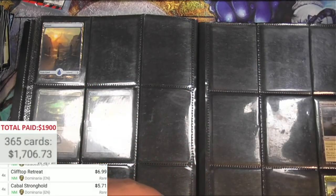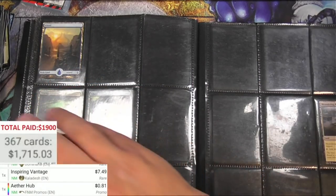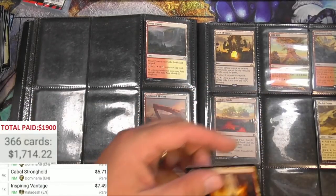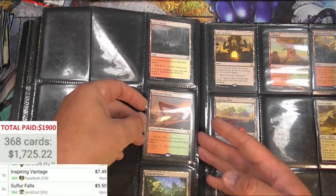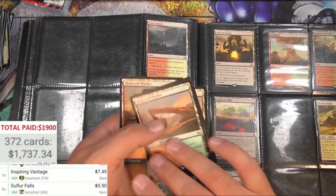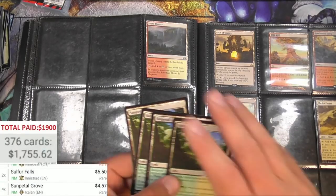Inspiring Vantage — that's good too. Friday Night Magic Aether Hub — will it be a little bit higher? It's good but not going to make the list. More land — got some uncommons. Sulfur Falls in a Strats version, two of those. Sulfur Thicket — probably nothing big. Seemed like they're about three bucks each, so we'll take those. Some Petal Growth — four of those.